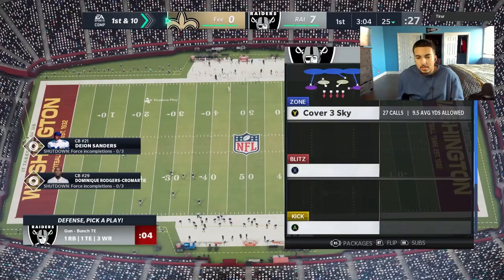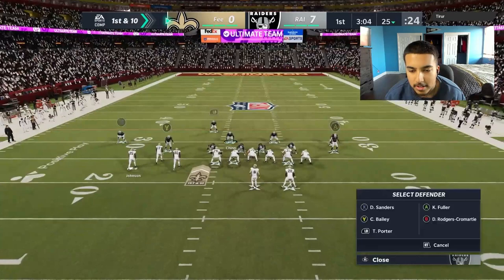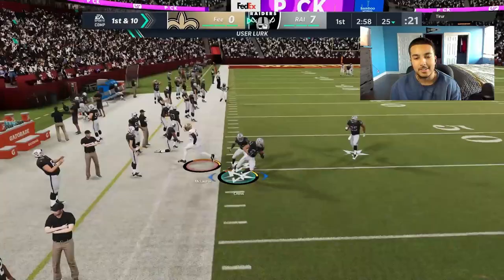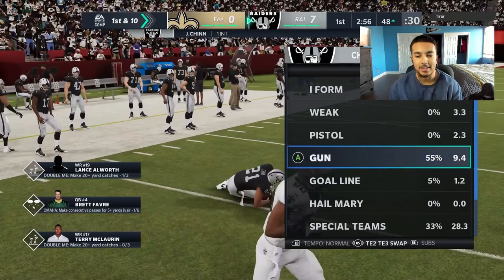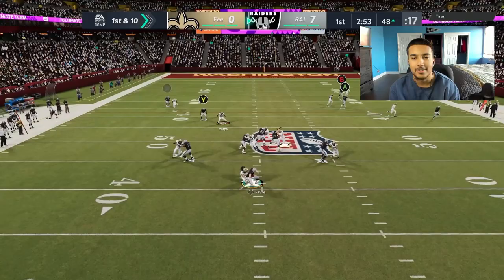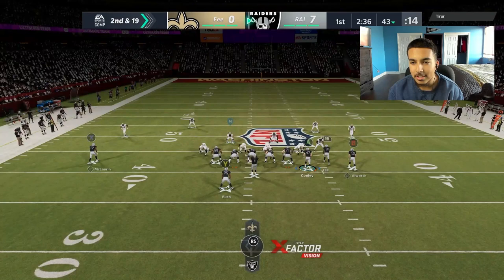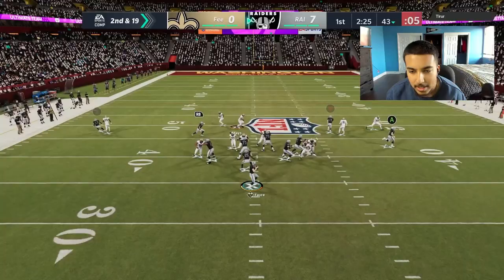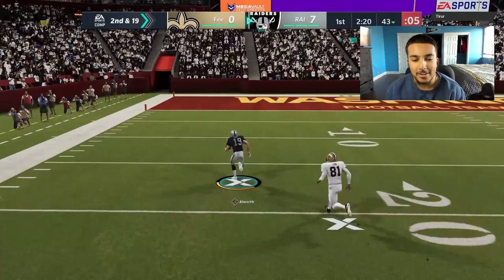Already on defense. Opponent is in Bunch Tight End. He makes a motion out — I like it — and throws it right at my user. First play interception! Can we make a move? No. Back on offense, I'm going to motion Allworth out on a streak and go deep. He sends pressure — should have gotten the ball out. Next play he has One Step Ahead on that cornerback, but Allworth gets open again. Two for two on the day — Allworth is that dude!